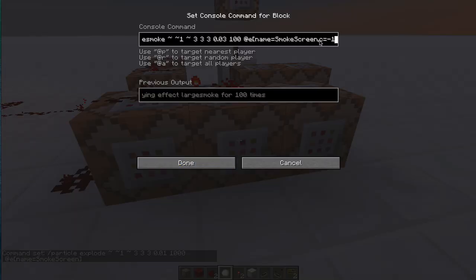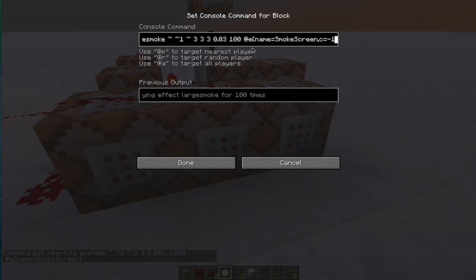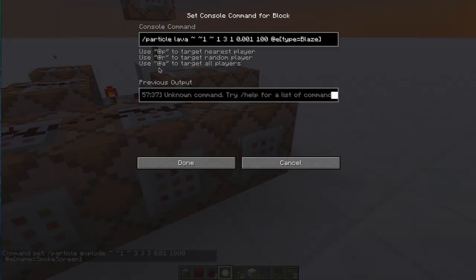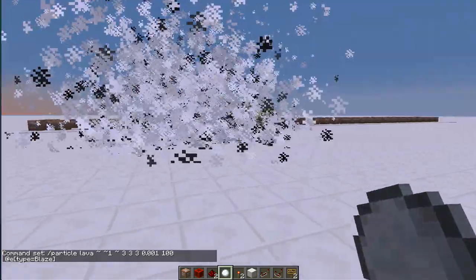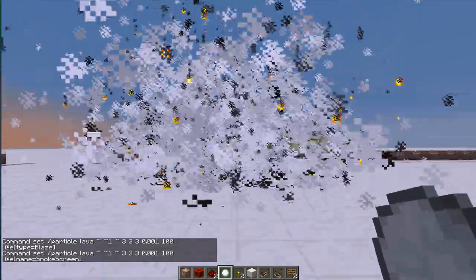I'm also adding a black particle — you'll see those little black bits. This one I've actually deactivated, but this is very cool. I'm going to enable it now with a three by three spread and a slower rate. There was an 'unknown command' error for the lava particle — it needed 'name equals smoke screen' — but now you can see it working. Isn't that awesome?